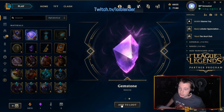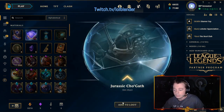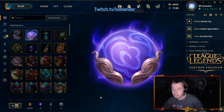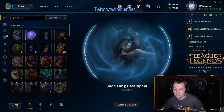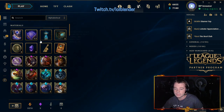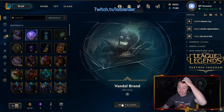Winter Wonder Karma and another gemstone! Wow, we've already gotten two early gemstones, so we're doing good. Jurassic Cho'Gath — I think it's an underrated skin, definitely a cheap one but pretty good. This is taking a while to open. Jade Fang Cassiopeia, not bad. Vandal Brand, another legacy skin that isn't too bad either.